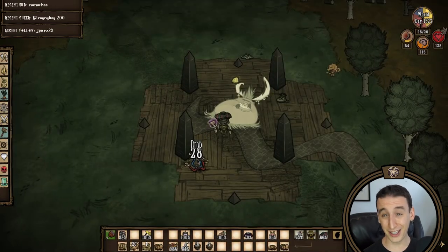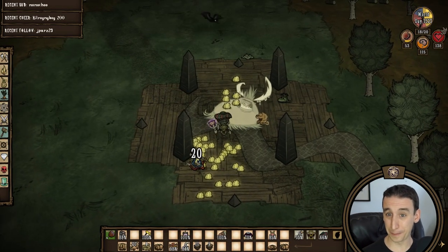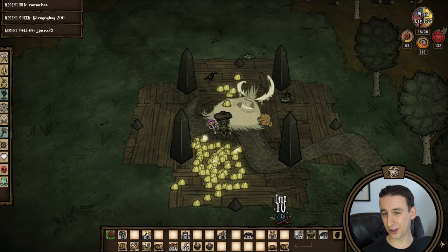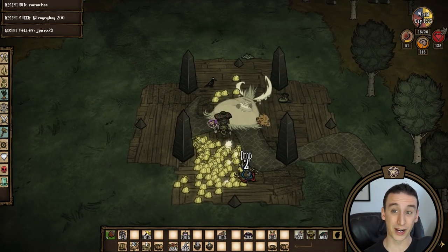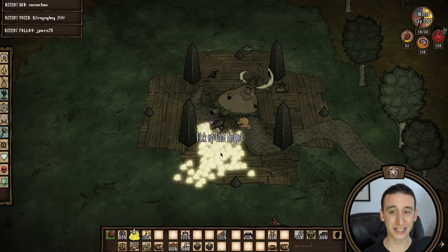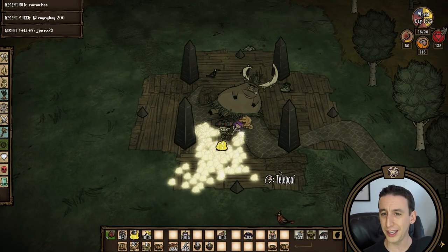Following that entirely unnecessary waste of nightmare fuel, I'm looking to refill my gold chests so I'm making a trip to the Pig King for the first time in several hundred days. I like to visit only when I absolutely need gold because a single stack of frazzled wires will more than fill a chest with gold, so it's way more space efficient to just hold onto the wires and trade to the Pig King only as needed.